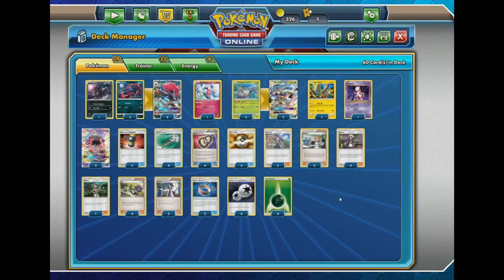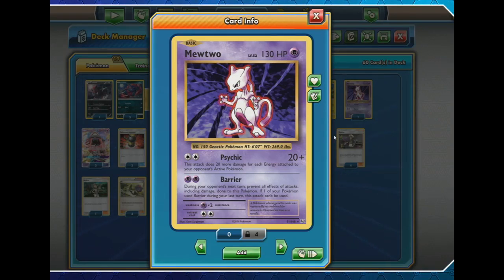There's also just the one Mewtwo and one Mr. Mime in the list. Mewtwo has the Psychic attack with 130 HP — it deals 20 more damage for each energy attached to your opponent's active Pokémon. This is really useful against things like Gardevoir GX. Whatever is using up lots of energy is going to be punished by Mewtwo. Its Psychic typing is also useful against Buzzwall — we've only seen Buzzwall in one single match all day, though people are saying they've seen a lot of it on the floor. The main use of Mewtwo is probably against Gardevoir GX, where you deal massive amounts of damage when they overcommit on energy.